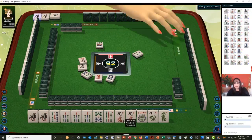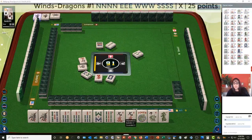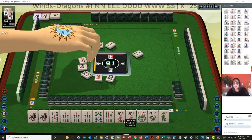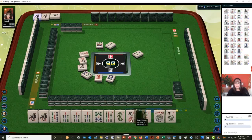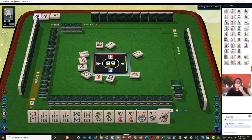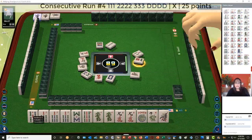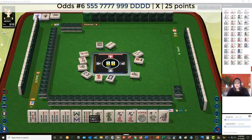A pung of east. Two bamboos — that would be either the first news hand or the news hand with dragons. We've got dragons now. Let's hold. Let's discard the 1 BAM. One bamboo. We could do 7-8-9 dragon at this point, or 5-7-9 dragon.